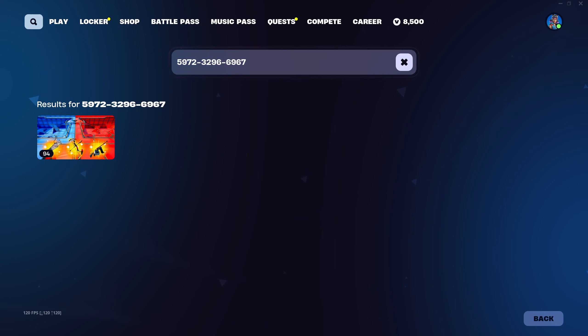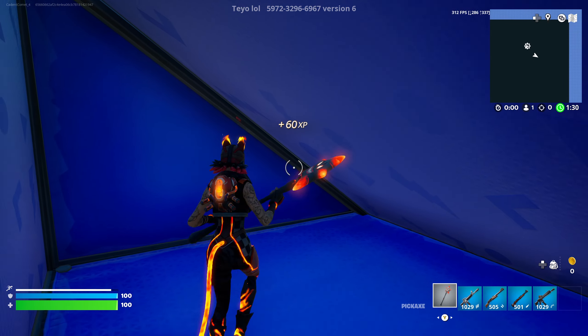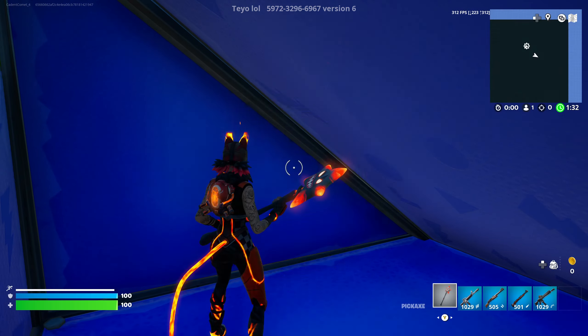First thing you're going to want to do is go to your island codes and put in this map code. Make sure that you get it put in exactly the way that I have it, that way you get to the right version of the map. Go ahead and press play, and let's get this started.